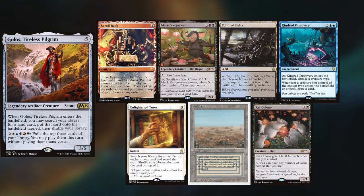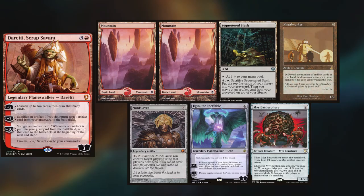Martin keeps a Scroll Rack, a Marrow Gnaw, Polluted Delta, Kindred Discovery, Enlightened Tutor, Scrubland, and Rat Colony. I am rocking the Duke of Dumpsters, keeping two Mountains, Sequestered Stash, Metalworker, Mindslaver, Ugin the Ineffable, and Myr Battlesphere. Malcolm wins the die roll and starts us off.